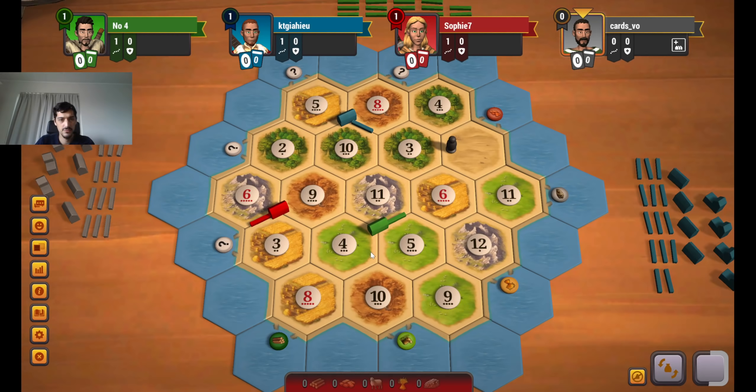By trading our brick we'll get the sheep we want, and we might get it through trades too. The brick isn't that valuable on this board because of the low wood, but wood is valuable — we could trade wood for the resources we want, which I think would be wheat and sheep. We'd have an amazing setup if we do get the 8-4-10.